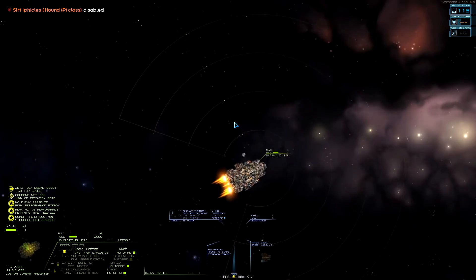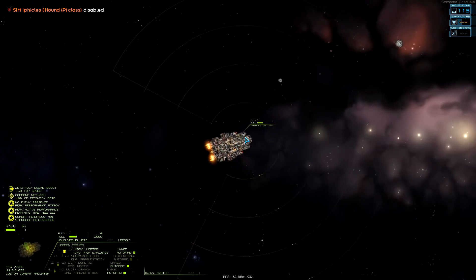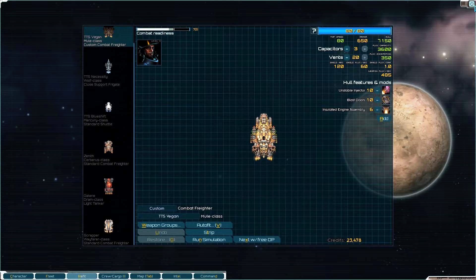If you have other ships to help you, they can play certain roles — like I would have somebody else take out his shields while I take out his armor. That's how combat works. Now that I've got my ships, let's go back into the cargo screen.